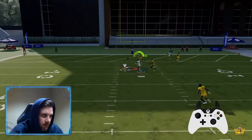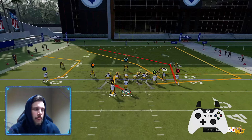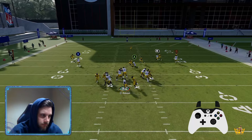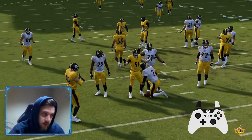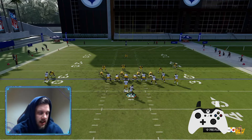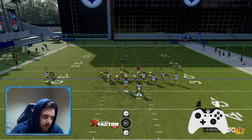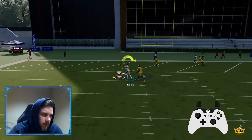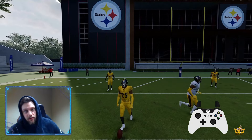Cam Hayward is absolutely eating alive my offense. If your receivers just catch the ball — thank you, George. The Steelers D-line is just getting glitchy on me right now. We're going to slide him over to help with the pass protection. Boom — go hit TJ. Easy. That's another thing: if you want to beat man coverage, you can't be afraid to pass protect.